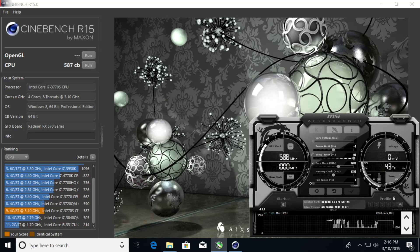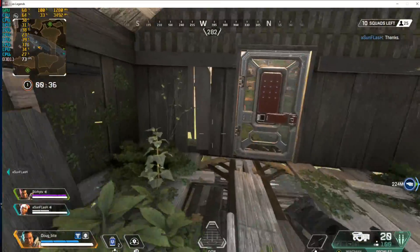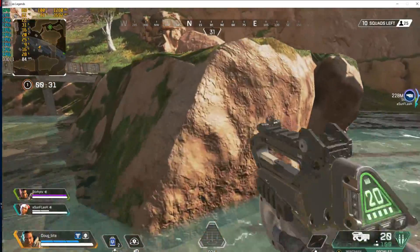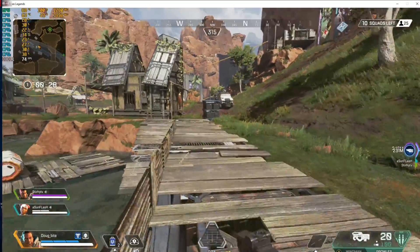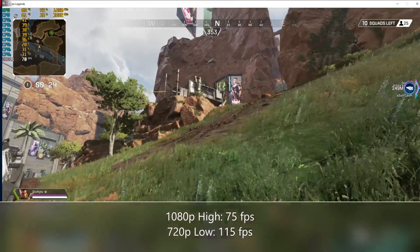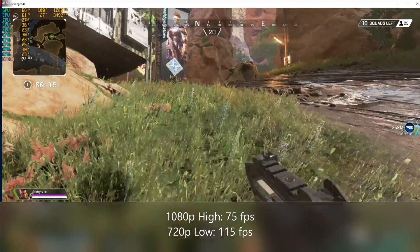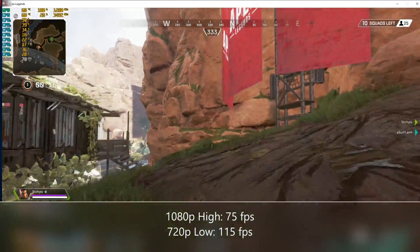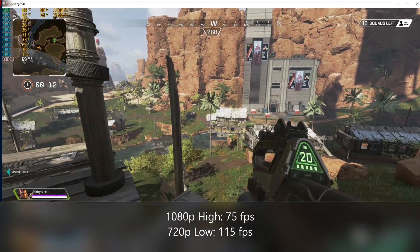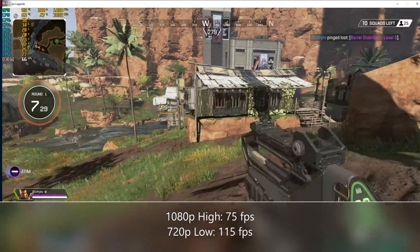The first triple-A title we'll be looking at is Apex Legends. I hooked this up to my big screen and played with a traditional controller, so don't judge the gameplay. I tried the best I could to run across the map and get a good representation of the environments — easy to find sections of the map to run through. We averaged 75 frames per second at the highest settings.